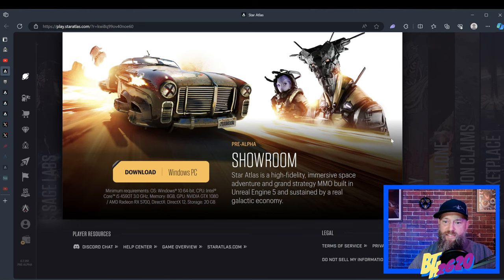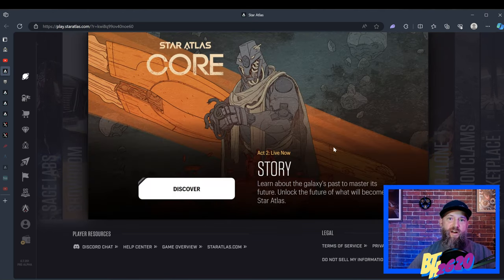The next tab brings you to the Star Atlas graphic novel. It's a fantastic graphic novel that Star Atlas is writing, telling you all about the lore of Star Atlas preceding where we're playing — giving you a gist of what's going on leading up to the year we're playing. The artwork is fantastic, the writing is fantastic, and everything about it is fantastic. We'll talk more about that in a second.